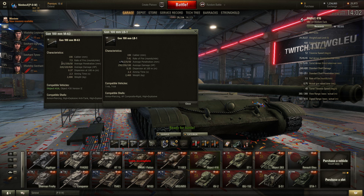The M63 gun of the Object 416 has 320 damage in comparison with 250 on the T-44's top LB1 gun. Accuracy is in favour of the T-44 top gun, but aim time is the same.